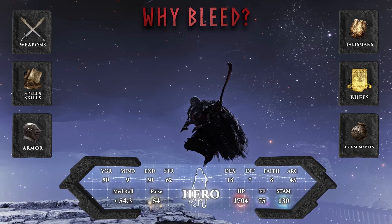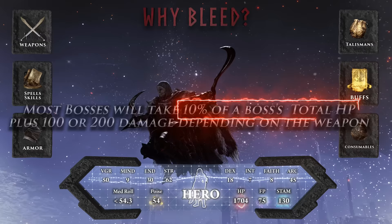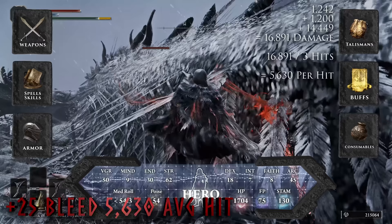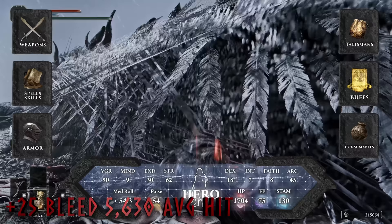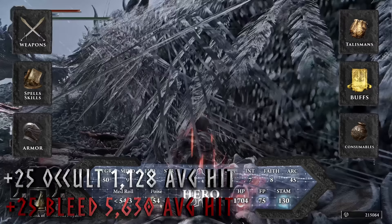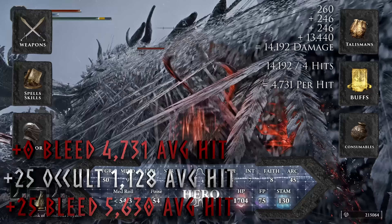Why bleed over occult or heavy? Bleed can increase your DPS by a ton, because every time you proc a bleed you take 10% of a boss's total HP, plus an additional 100 or 200 damage depending on the weapon. When we average out the blood loss across damage per hit, we see the bleed affinity doing almost 5 times the damage per hit as occult — and a non-upgraded bleed affinity curved sword does 4 times the damage of a maxed-out occult affinity curved sword.